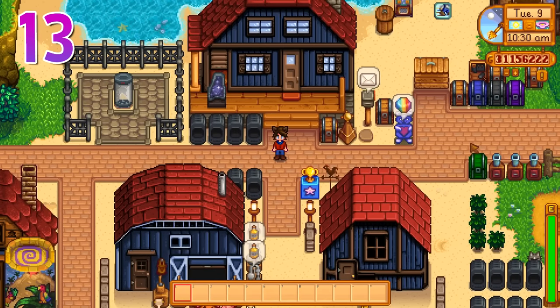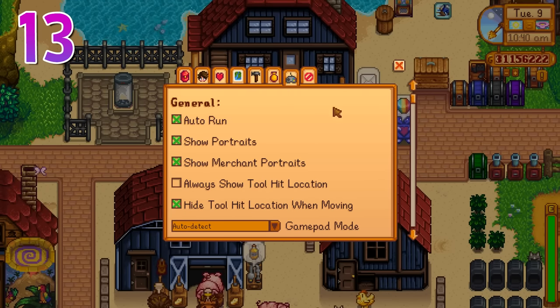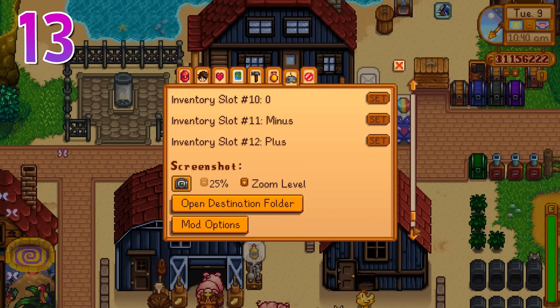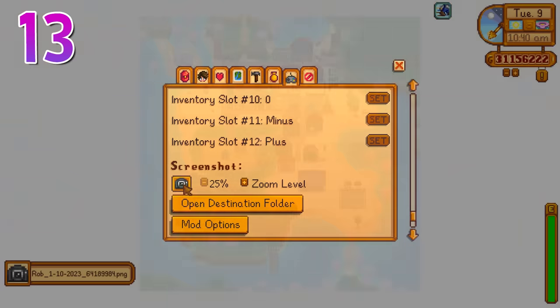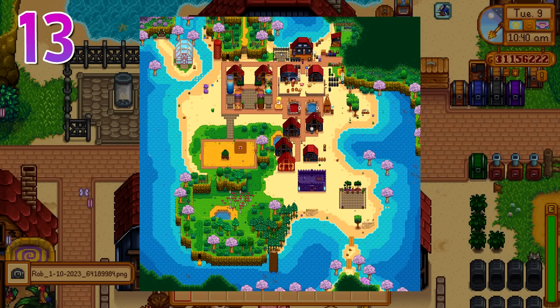A lot of people like to show off their farm designs by taking a screenshot of the entire place. If you don't know how to do this, go to options, scroll all the way to the bottom, and press the screenshot button. This can also be a good way of finding forageable items or supply crates around your farm without having to walk around and collect them.